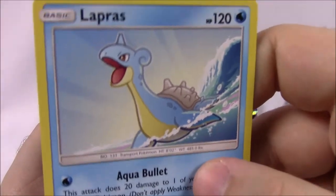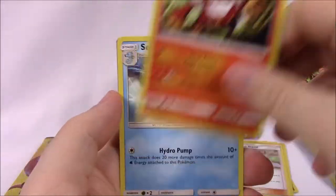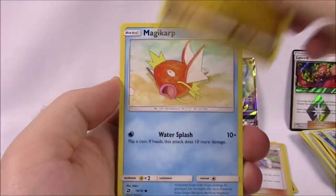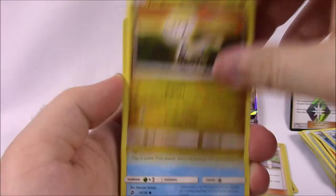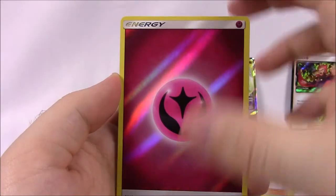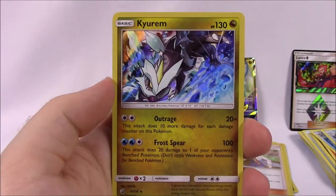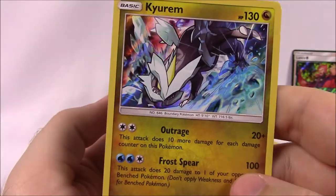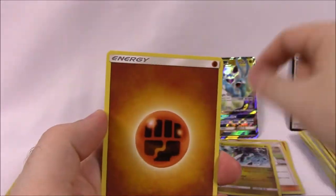Next pack: Braviary, Magikarp, Jangmo-o, Totodile, Swablu, a Fairy Energy reverse holo, and Kyurem as our rare — a holo rare. That is pretty cool, we got a legendary Pokemon! That is awesome. Then we got Fighting Energy, Lapras, Feonix, Darmanitan, and the code.